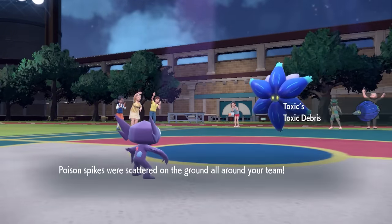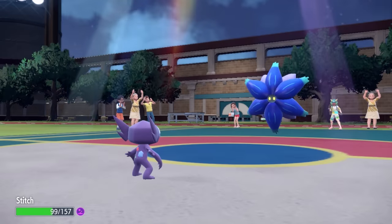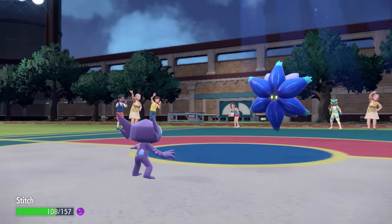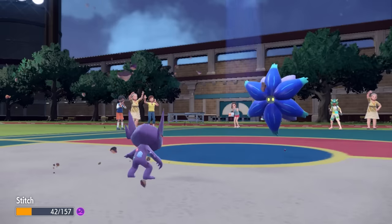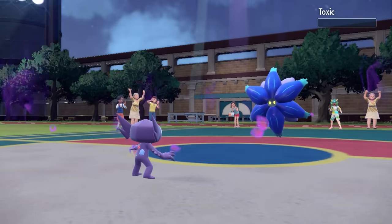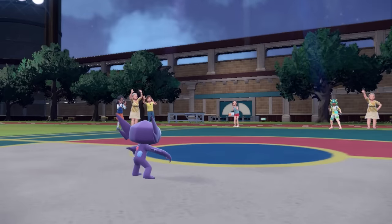Because now it sets up one layer of Toxic Debris, and I have to touch it again to knock it out. I could go for Will-O-Wisp to take it out without contact, but I'm not that concerned since I have a Poison-type on my team and I don't want to risk the miss. I go for one more Knock Off — it lays more Toxic layers, getting two layers up along with Stealth Rock. This is a support Pokemon doing what it's supposed to do, and we take care of the Glamoura.